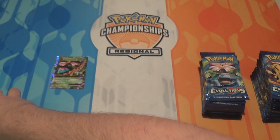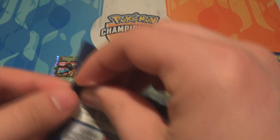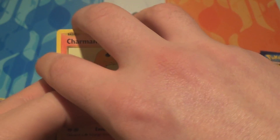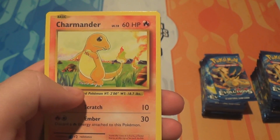Here Comes Team Rocket was in the Rockets expansion as both a Holo and a regular Rare. It wasn't in the original base set. I think a lot of the Trainers in here weren't in the original base set. There are quite a lot of original Trainers as well, with all the Spirit Links and stuff.